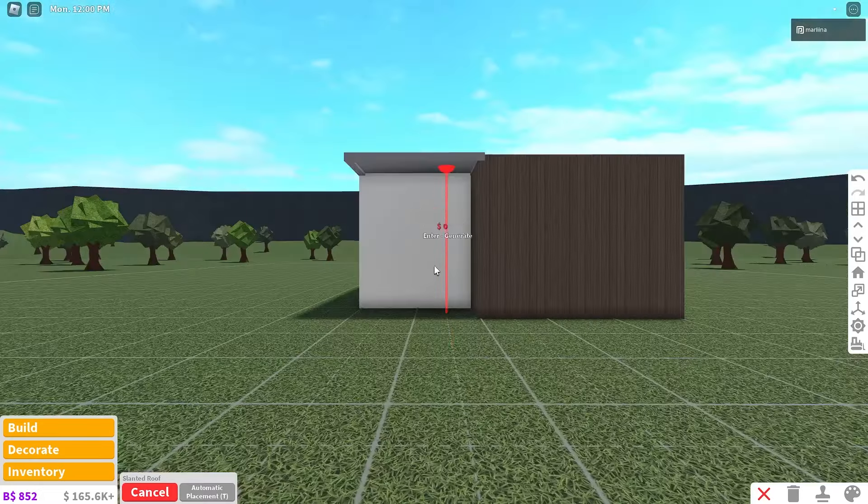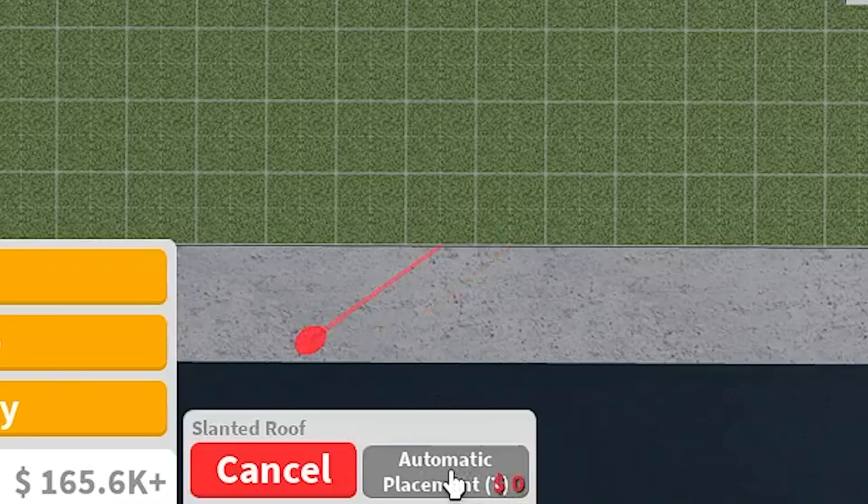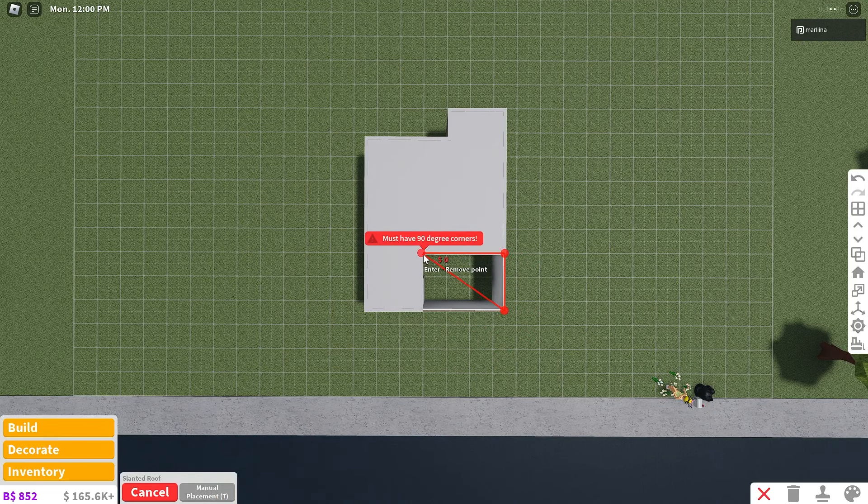Grab the slanted roof now — this is what the flat roof should look like, overlapping in that area for a cool effect. For the slanted roof, click automatic placement to switch to manual. Start at the bottom right corner, go up by two, to the left by three, then down by two — you have to do it in that order, otherwise it'll be backwards and sideways. Change the grid size slightly, maybe two times larger, to make it more affordable. It gives a nice tropical feel.